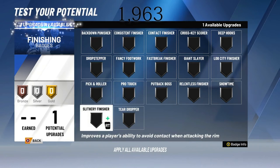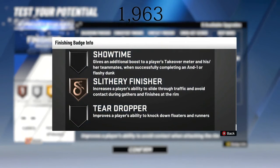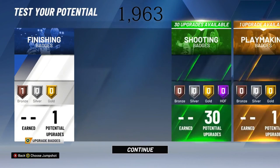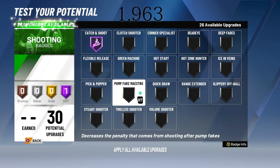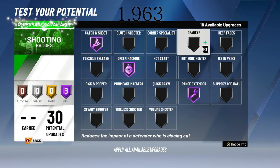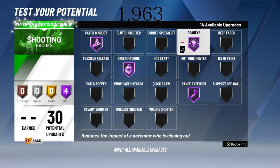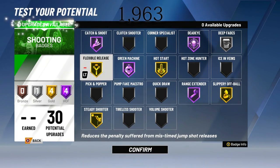I'm going to put slithery finisher on as one badge — hopefully this badge is good. We don't really know what these badges are capable of until we play against other players, so I'm putting it on because it seems like the best bronze badge. For my shooting badges, of course you're going to want catch and shoot at Hall of Fame, green machine at Hall of Fame, range extender at least gold or Hall of Fame, and dead eye at Hall of Fame, just so you get fewer contested shots. That means you have 14 badges left to mess around with — you're going to need those shooting badges regardless.